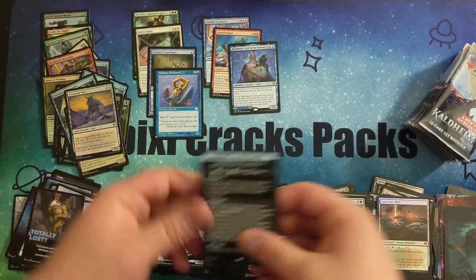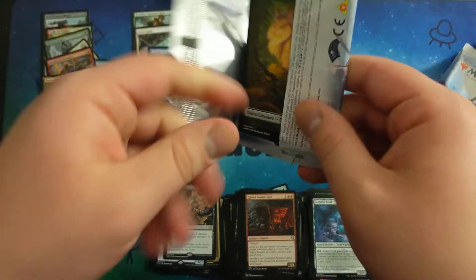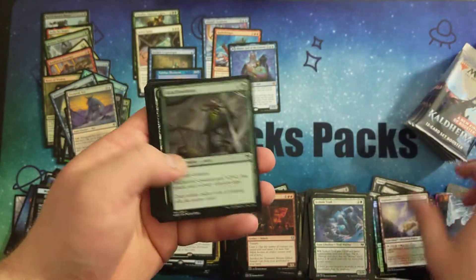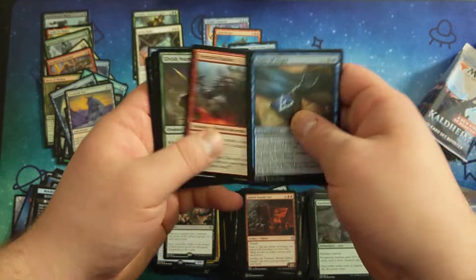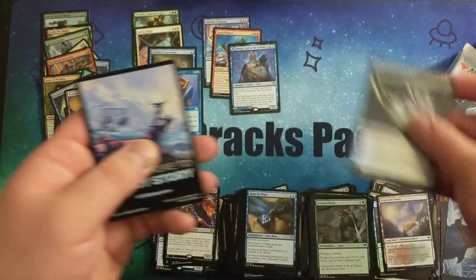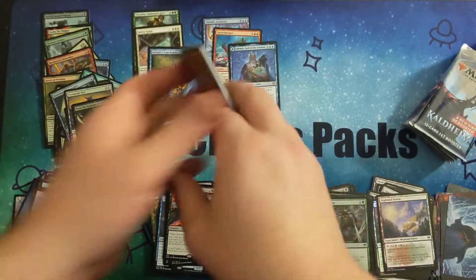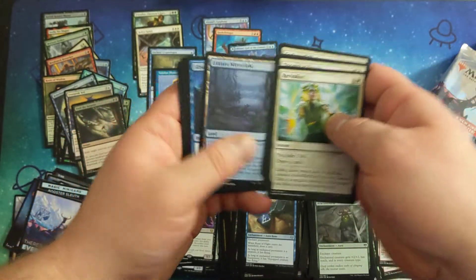A Common and a Foil Common. Elvish War Master. Cleaving Reaper — I think this is one of the ones you can only get in a set booster and the theme boosters. That's one of the rares you can only get in a theme booster and a set booster.